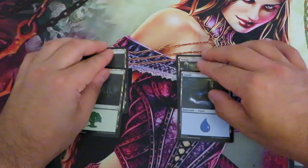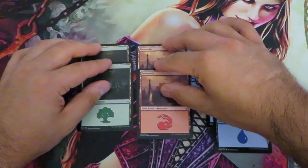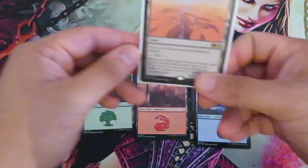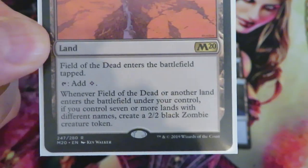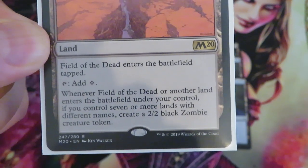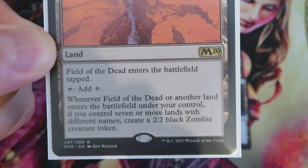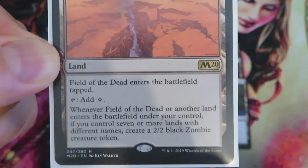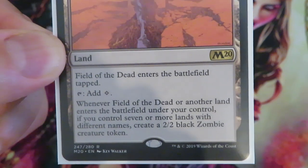Now let's talk about how Scapeshift and Field of the Dead are played in standard, because this is what we're here for. Field of the Dead enters the battlefield tapped and taps for one colorless mana. But whenever Field of the Dead or another land enters the battlefield under your control, if you control seven or more lands with different names, you create a 2/2 black zombie creature token. The key condition is: seven or more lands with different names.